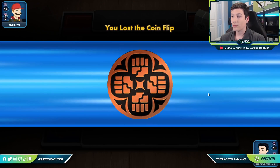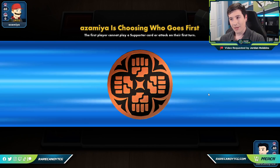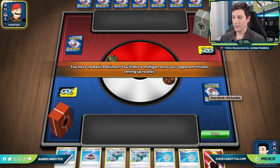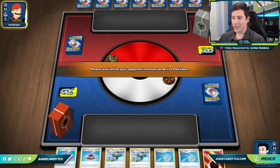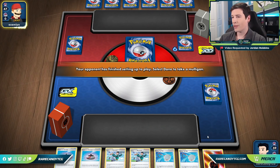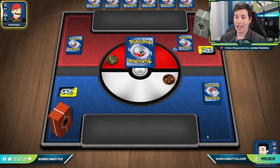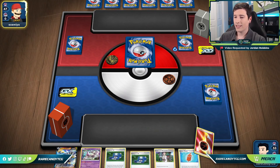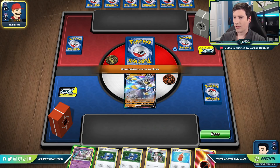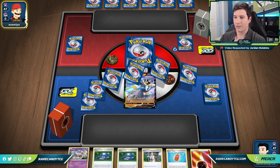Game two — we lose the coin flip again. Got a Metal deck box so it could definitely be ADP. They can see the Mustard in our hand, which might influence how they play. If they start Dedenne or something they might move it. We might just have to research this turn and forgo the Mustard.